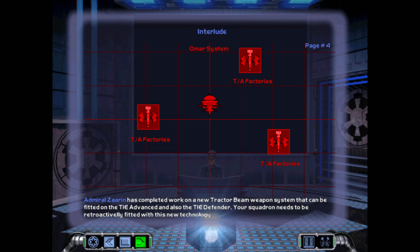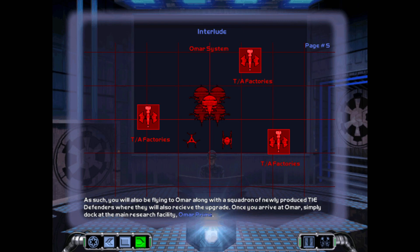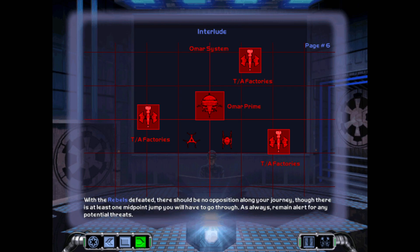Your squadron needs to be retroactively fitted with this new technology. As such, you will also be flying to OMAR along with a squadron of newly produced TIE Defenders where they will also receive the upgrade. Once you arrive at OMAR, simply dock at the main research facility, OMAR Prime. With the rebels defeated, there should be no opposition along your journey, though there is still at least one midpoint jump you will have to go through. As always, remain alert for any potential threats.